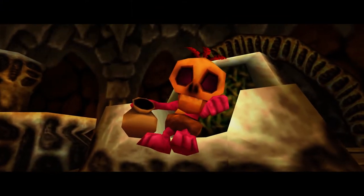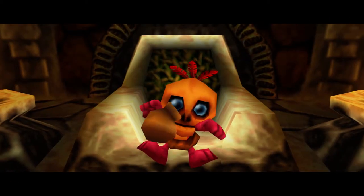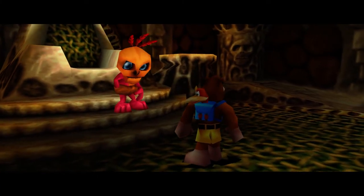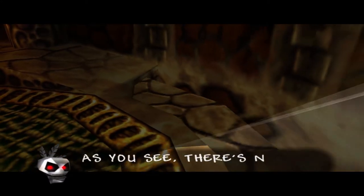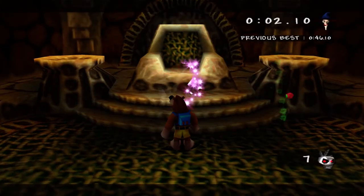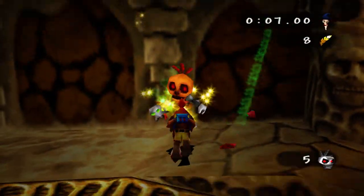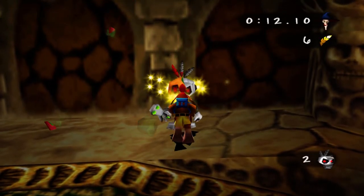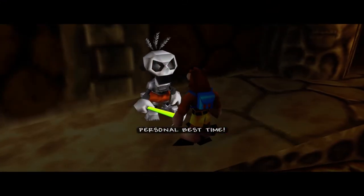Our next fight is against the fake Mumbo, Mingy Jongo. This fight is very interesting because of a stun lock mechanic. You can skip dialogue, but I don't recommend skipping when he's shutting the staircase — you can get one attack out immediately, and then for the other seven attacks to finish him off, you use Wonder Wing and just pin him in a corner, and he's dead immediately. This boss fight is a joke when you stun lock him like this. I really wish I knew this as a kid, because it would have made my fear of fighting this guy so much better.